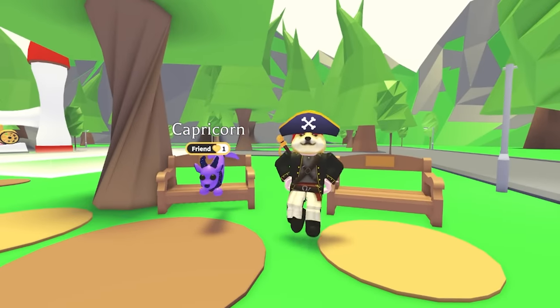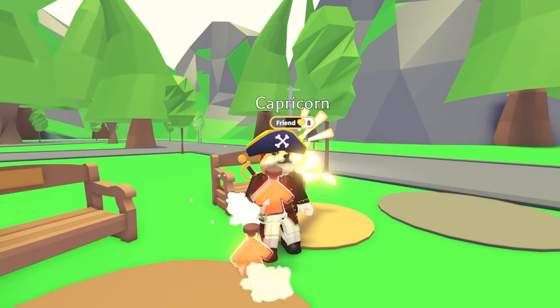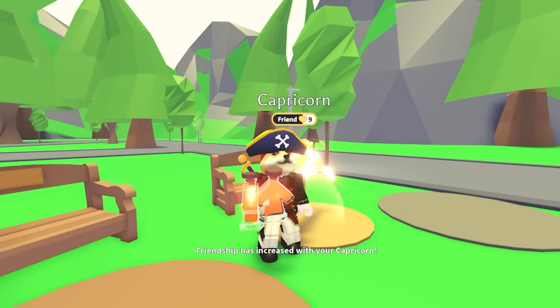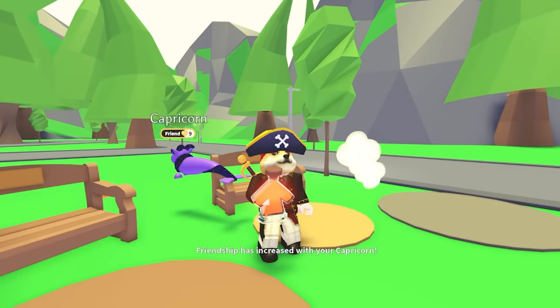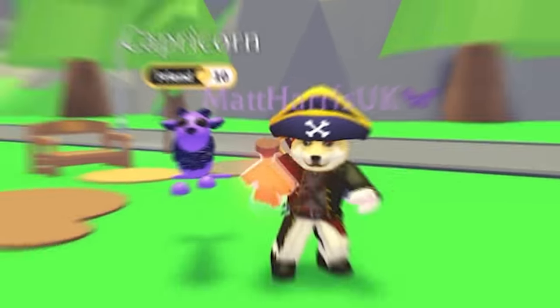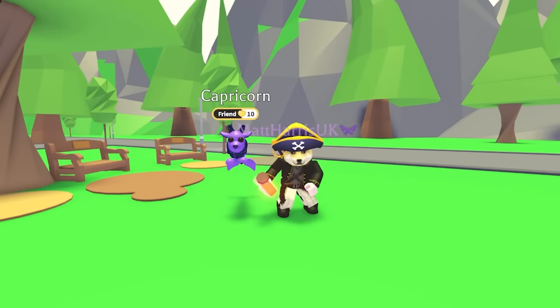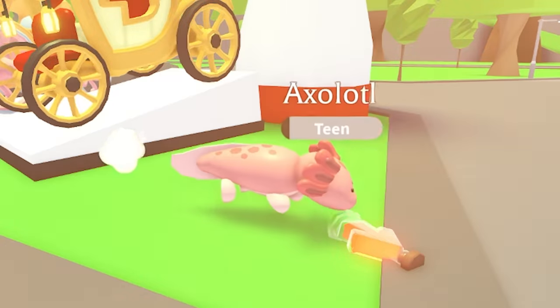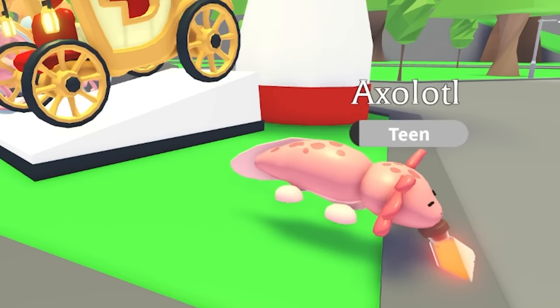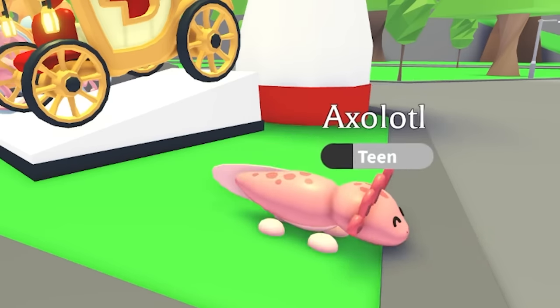So what do you get for increasing the friendship level of your favorite pets? We want to make it so that you're not missing out on aging your other pets when earning friendship with your favorite pet. So when you level up your friendship level, you'll get age up potions. Age up potions are a new food item that can't be traded. Feeding an age up potion to a pet will grant them the same amount of XP as if you had completed 30 needs with it.